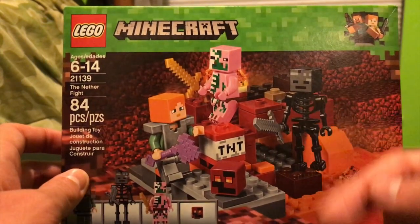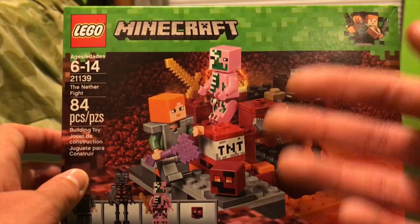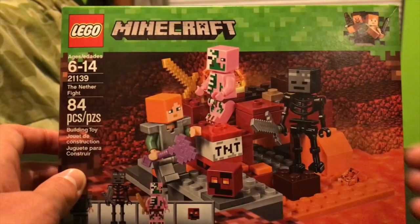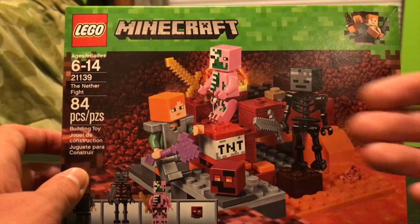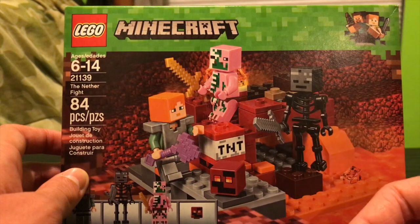Taking a look, we see we have a Wither Skeleton. Second time to get one of these guys. And it's really nice because this is a fairly cheap set to get such a rare character in.